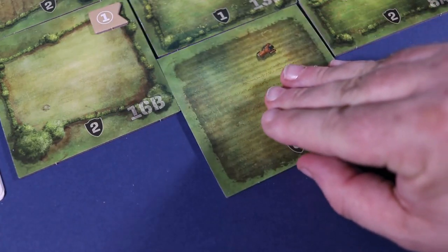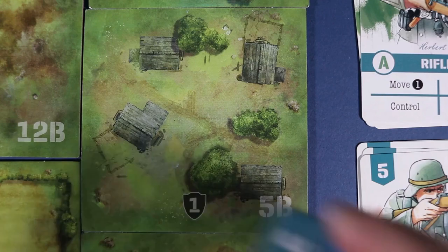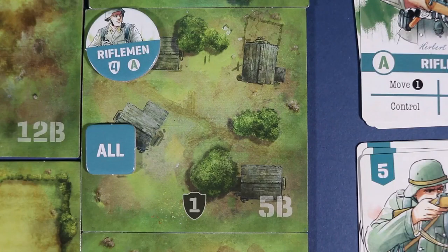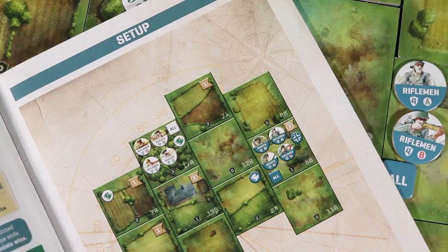At this point, you set up the battle tiles in order. Put in the spawn markers, troop counters, objective markers, and any other markers or tokens that need to be placed. You set up for each side as explained in the scenario instructions.